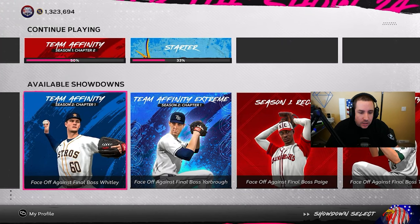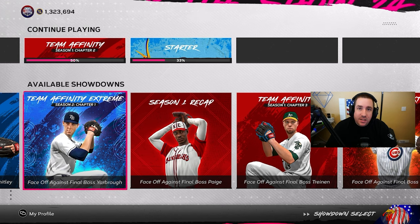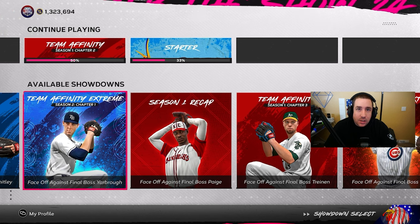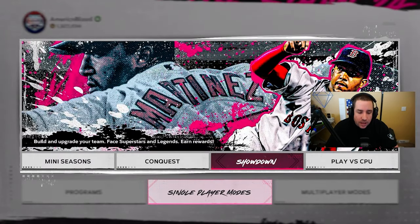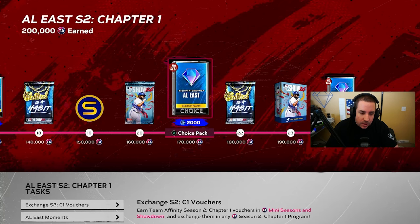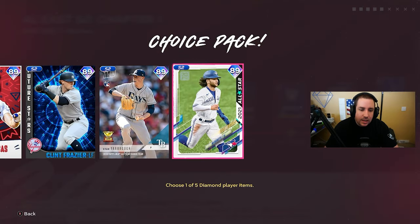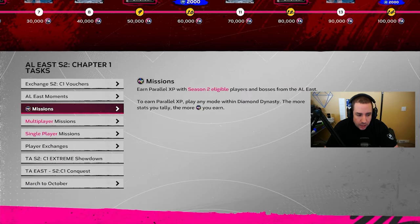We also did the Season 2 Chapter 1 Extreme Showdown — I know that's not for everyone, but 20,000 XP for every division gives a good head start. After doing the moments and Extreme Showdown, we got closer to that first boss. Once you reach the first boss, around 60,000 XP, it's pretty simple from there.